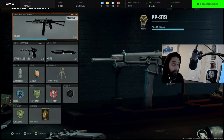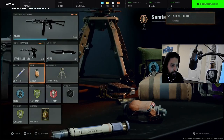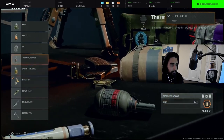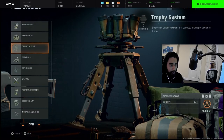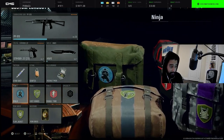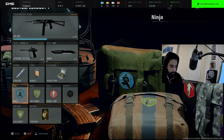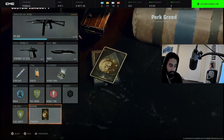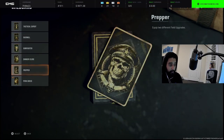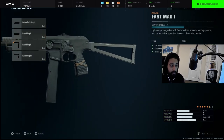Let's start off with the PP919. You can choose whatever tactical and lethal you want — if you want stim go ahead, I like Semtex the best so I'll put on Semtex. You can have a throwing knife or a molly, choose whatever. I like trophy system but assault pack is very useful. For perks: ninja, fast hands, double time, and flak jacket. I use perk greed as a wildcard. Some people like using eight attachments with gunfighter, but that does make your gun heavier.